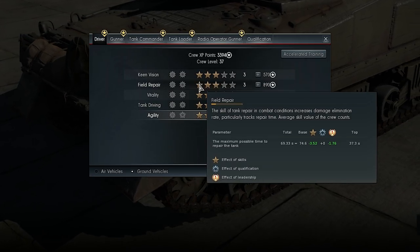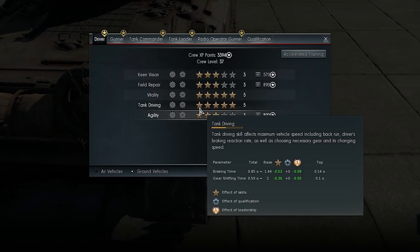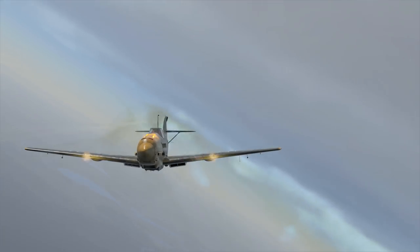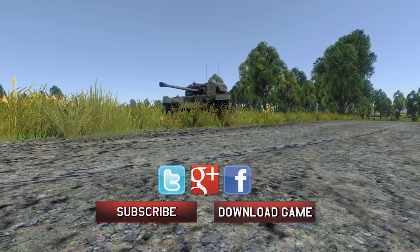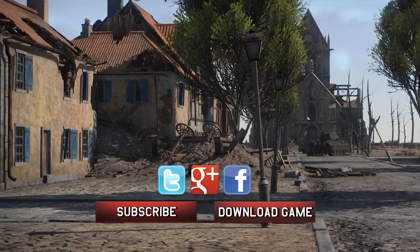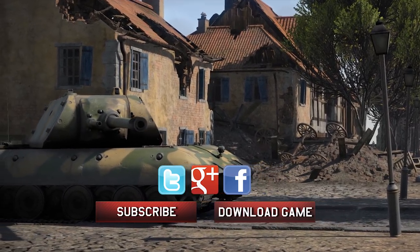Back in the hangar, the first thing worth noting is the redeveloped crew skill window — distributing experience points has never been easier. There are many more changes included in this update. Try out the new Firestorm update to see it all for yourself. Don't forget to subscribe to our YouTube channel, visit the War Thunder site, the forums, and War Thunder Live — and of course our social network pages on Facebook, Twitter, and Google+. Good hunting!